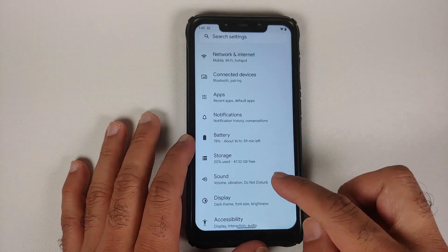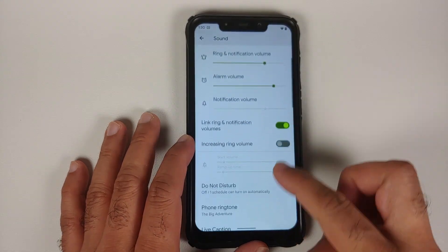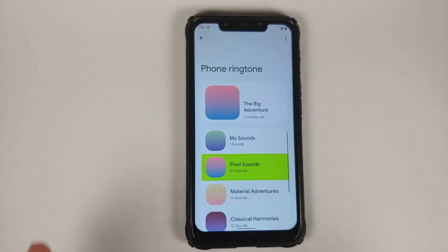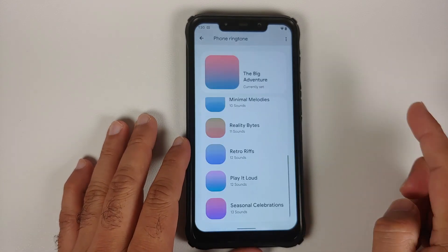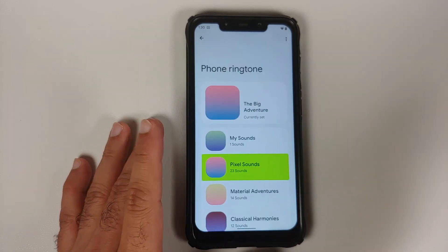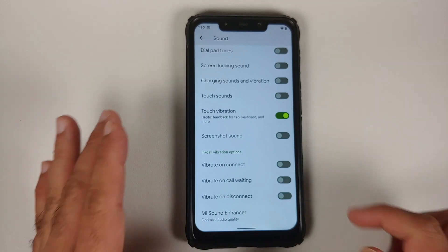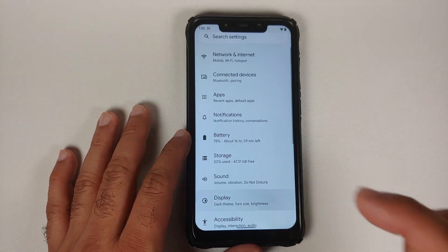If you go into Settings and then Sound, when you try to change your ringtone you will notice that AOSP sounds are no longer available because Pixel sounds are now included. The UI looks pretty nice and Pixel sounds are any day better than AOSP sounds.